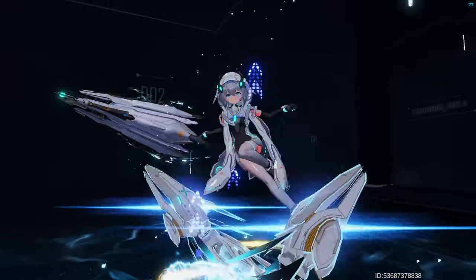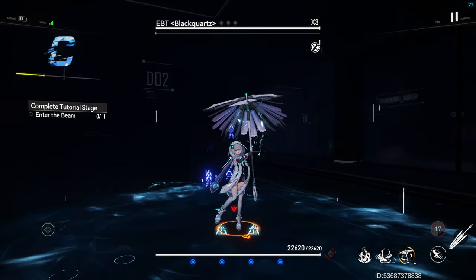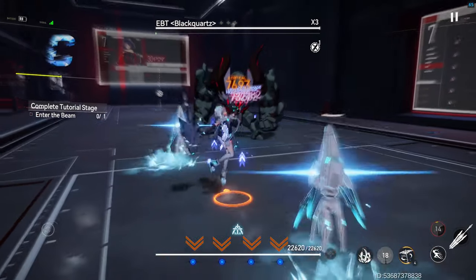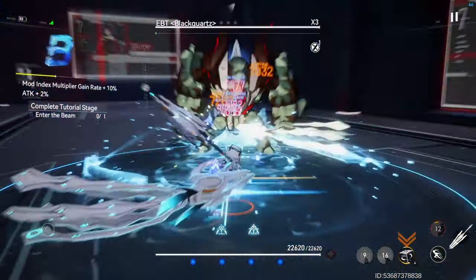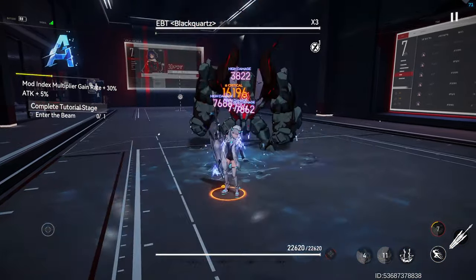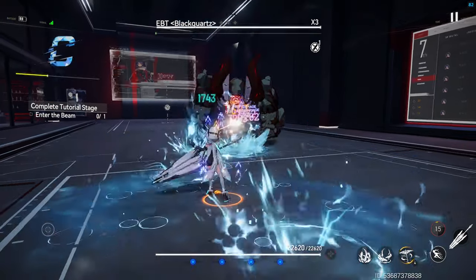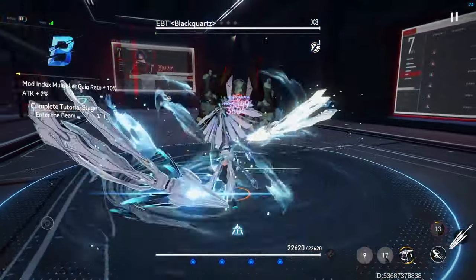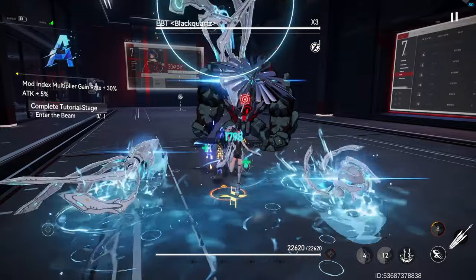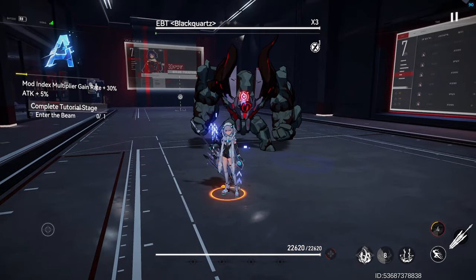Her ultimate, Herd Immunity, reduces damage taken by teammates by 23.5% for eight seconds. For the next eight seconds, casting Azure Aid will grant four Traces and reset Azure Aid's cooldown — meaning you'll want to have Azure Aid and both Skills 1 and 2 ready before casting the ultimate, allowing you to do a nice loop. After the ultimate is cast, she gains 4% ultimate charge when she or a teammate is healed, triggering once every two seconds.